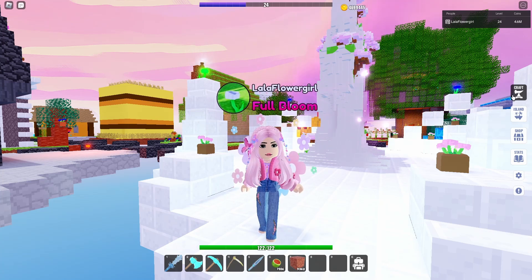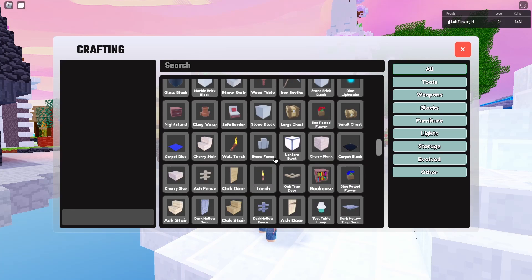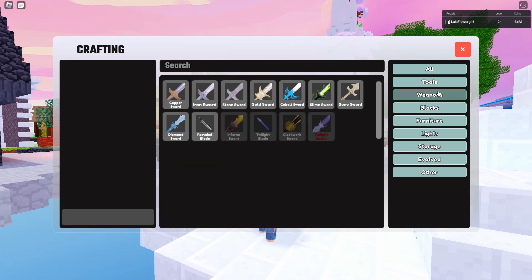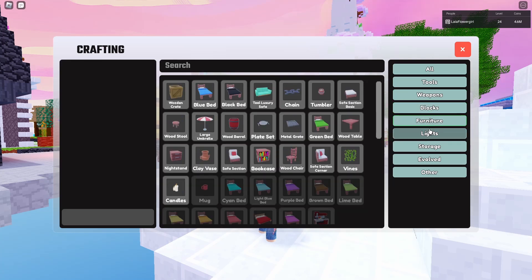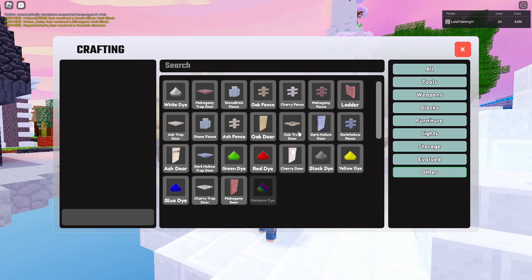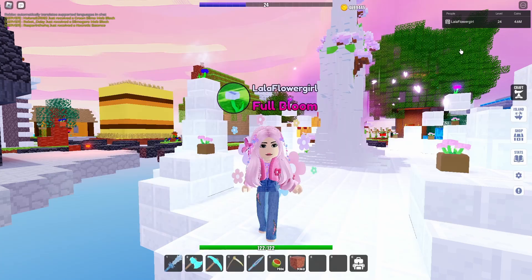Let's have a look at the new crafting UI — I'm super excited about this. You can still see everything you want to craft. Under tools you've got all your tools, weapons are in there too. Then there's blocks, furniture, lights, storage, and evolved — there's only a hay bale in evolved right now but it keeps it open for future additions. Then we have 'other' which has your dyes, trapdoors, doors, and fences. There's also a search function so you can find things quickly.